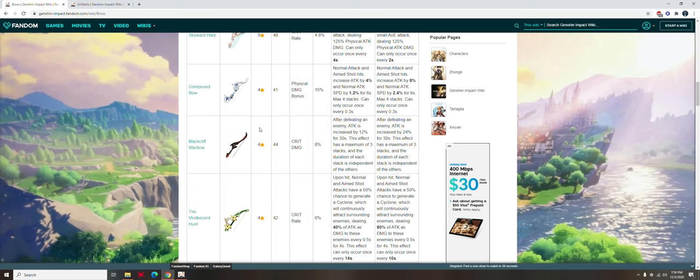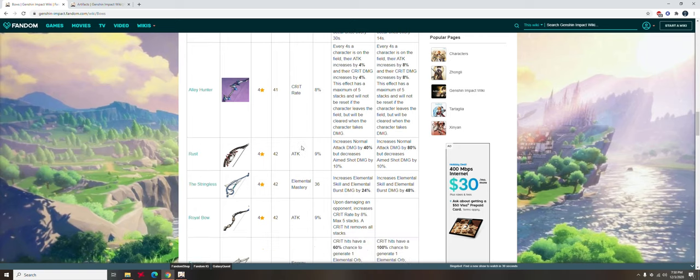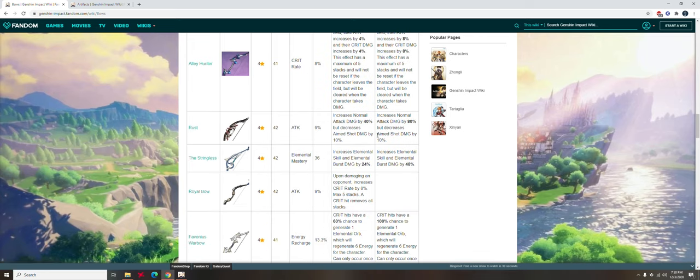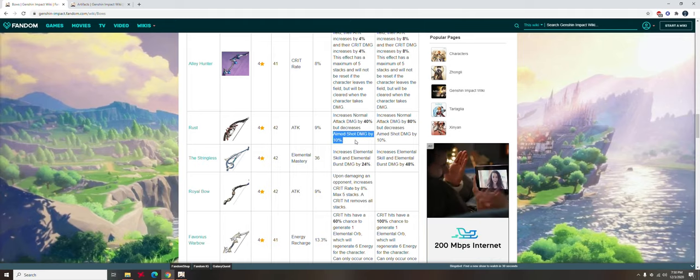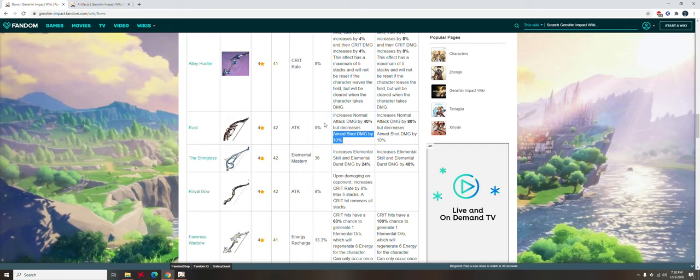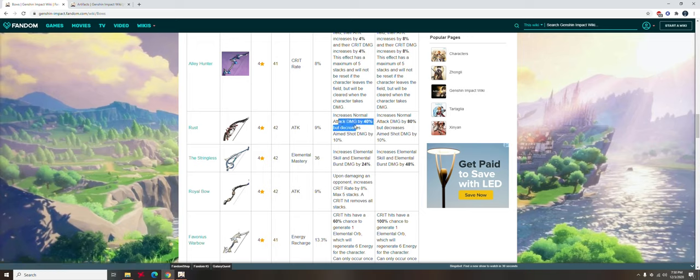Now let's talk about 4-star bows. A very good 4-star bow right underneath Amos Bow is the Rust Bow. Similar to Amos Bow, it gives you a second attack stat. What's really cool is its passive: increases normal attack damage by 40% but decreases aim shot damage by 10%. With the physical DPS build, you hardly use charge attacks anyway — it's very clunky and awkward, especially against fast enemies. So realistically, this is hardly a tradeoff. The 40% attack damage from this bow is huge. This is basically the second most ideal physical DPS Fischl bow you can have.